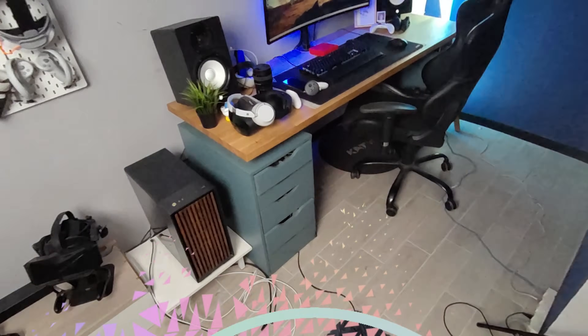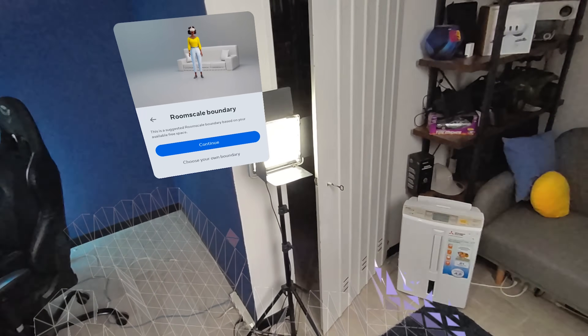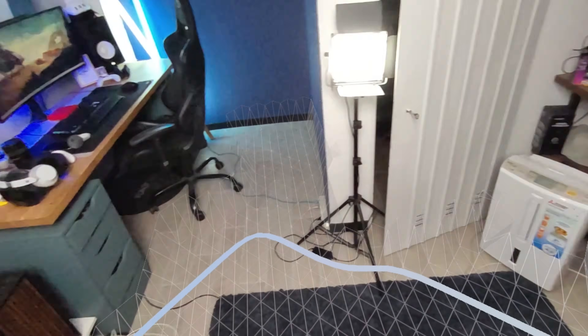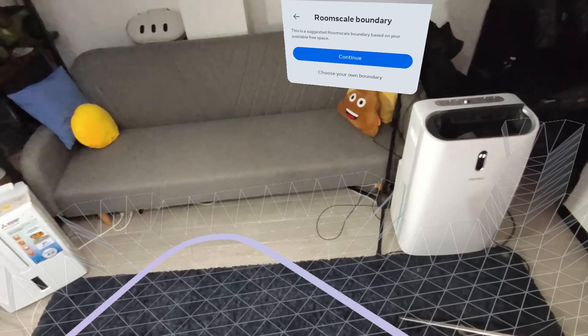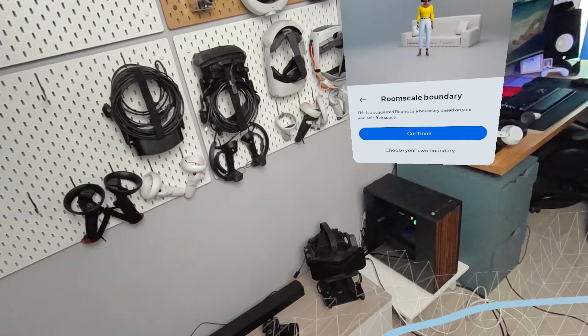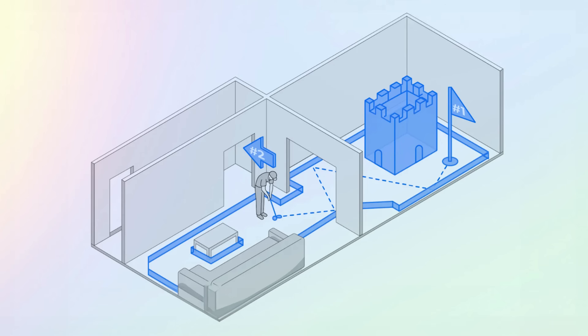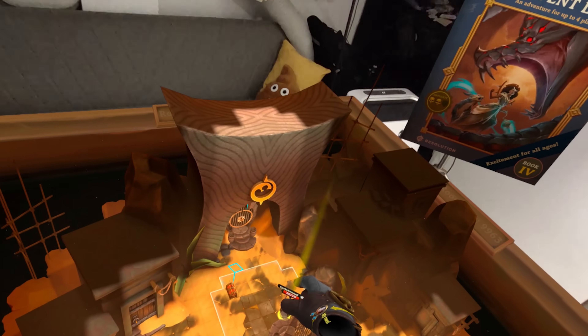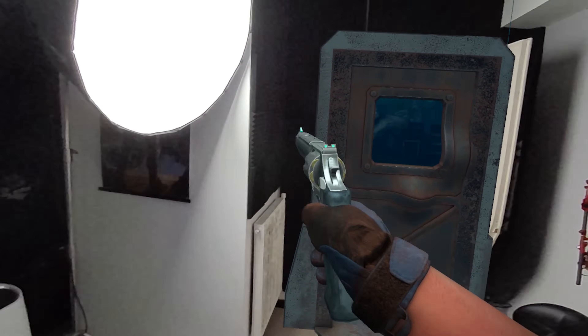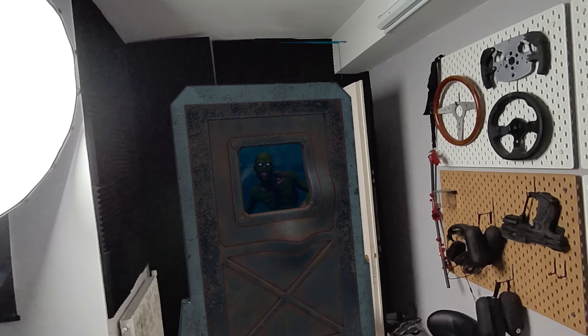Multi-room setup is now available with V74. That means instead of scanning one room each time to have mixed reality experiences, you can scan your entire house with different rooms at once, and the software will save up to 15 different rooms that you've scanned. This is great because many new games are coming out that use your entire home environment instead of just a single room, so you can just walk around with the headset scanning everything and be good to go.